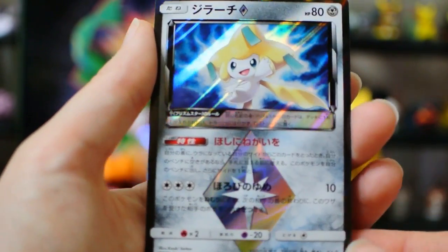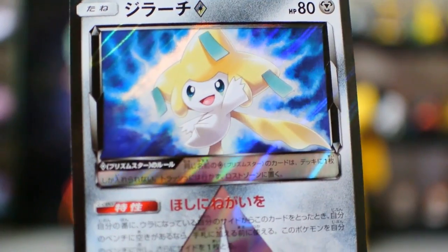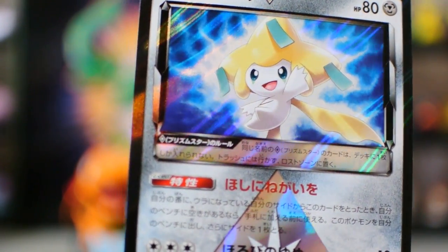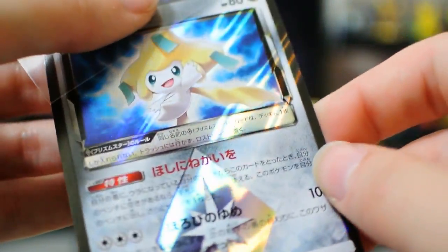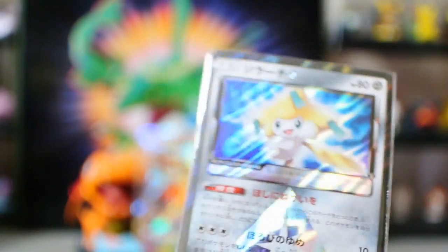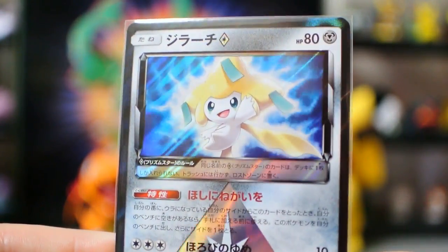There he is — Jirachi! Saw the border and got nervous for a second. Oh, perfect! Now we have all of the basic cards in the set. As I've mentioned before, I don't try to collect all the secret rares and the above-the-set-number cards. There are 96 cards in this set, so if I get numbers 1 to 96, I'm happy. Obviously I'll get some extras with buying boxes, but those aren't my priority. I just want to get the whole set. This Jirachi is super cute — he looks all feisty, just like he's going to fight you!